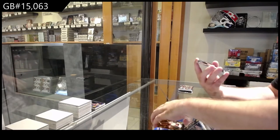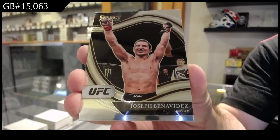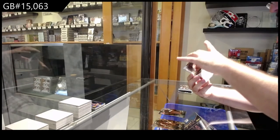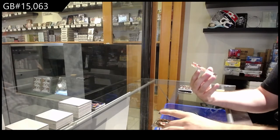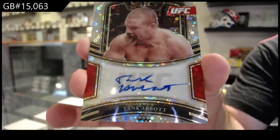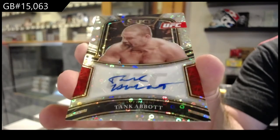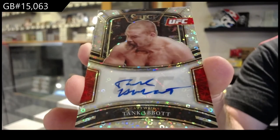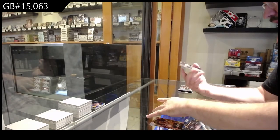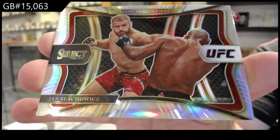We've got another octagon side of Benavidez — the B-spot. Octagon side, Benavidez. Oh, this is gonna be cool. That is sick — an autographed H2 parallel. Tank Abbott! The A-spot. That's sick. Tank Abbott, H2 auto. They're not numbered, it looks like. And a silver of Blachowicz — Jan Blachowicz. The B-spot.